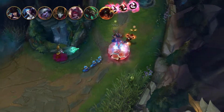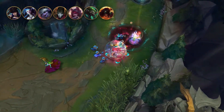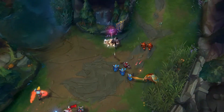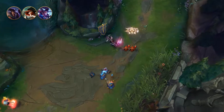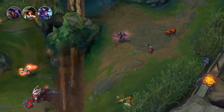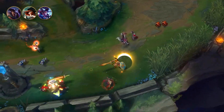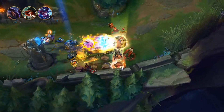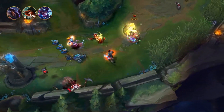They build Rapid Fire Cannon, Static Shiv, or Runaan's Hurricane, and then they build the Infinity Edge. This will be our second tier of marksmen, and they should build the Stormrazor as either their second or third item. They don't use it as a starting booster item and use it as a burst damage source instead. Static Shiv used to be the item to go in that case, but Stormrazor is much better at that now.